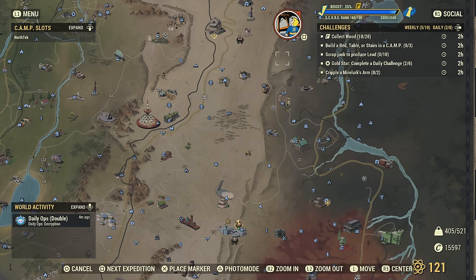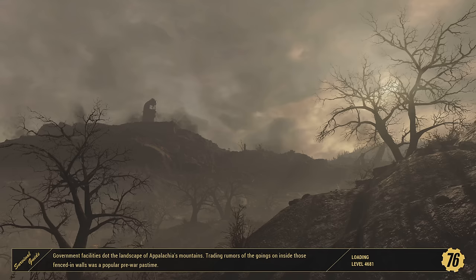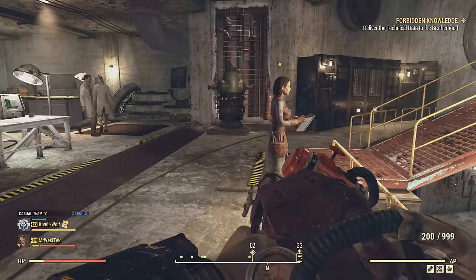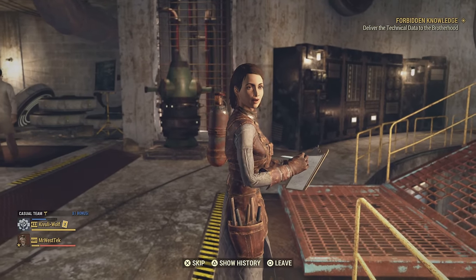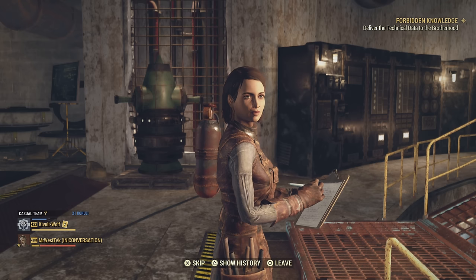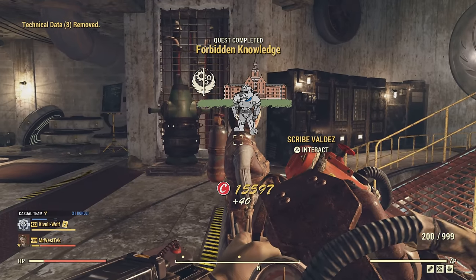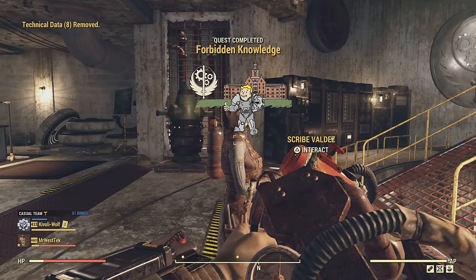These are the places you can deliver the technical data — you can deliver it to Foundation, but if you have a lot of it I recommend going to Fort Atlas because there is a stash box close by. If you happen to have a lot on you, make sure when you deliver it you put it in your stash box first and do it one at a time, otherwise it will remove them all at once.